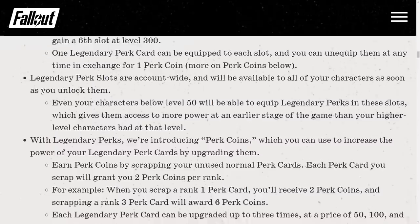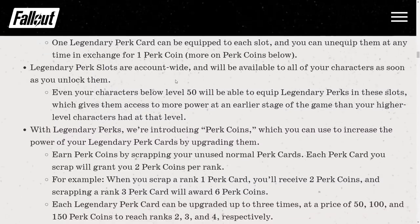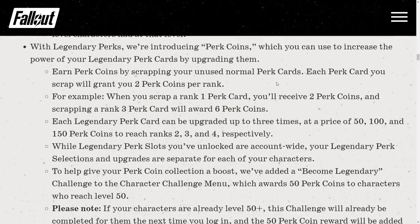One legendary perk card can be equipped to each slot and you can unequip them at any time in exchange for one perk coin. Legendary perk slots are account-wide and available to all your characters as soon as you unlock them — even characters below level 50 can equip legendary perks. Perk coins are used to upgrade your legendary perk cards. Earn perk coins by scrapping unused normal perk cards — 2 perk coins per rank. So scrapping a rank 1 card gives 2 coins and a rank 3 card gives 6 coins.